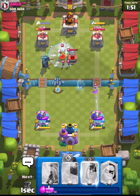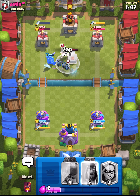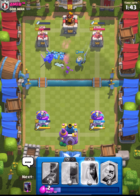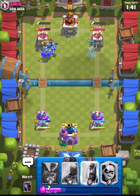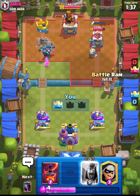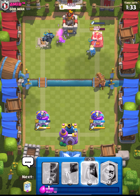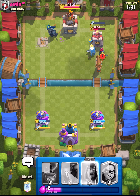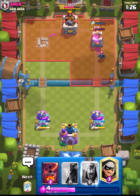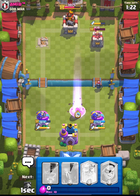He goes a little too far over for his tombstone but we should be able to clean this up nicely. We'll go for the zap — went a little bit early, thought my Ghost would hit onto it but it didn't. We take that left tower and go ultra aggressive for the right tower as well. We're going to get the Pekka onto the king tower and connect that Battle Ram really nicely.